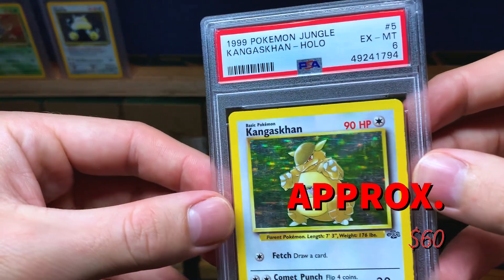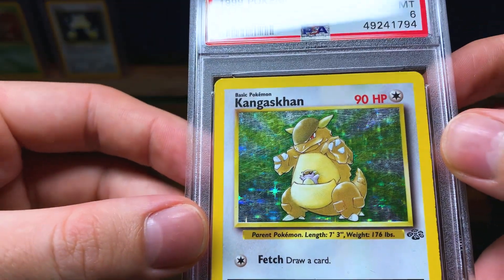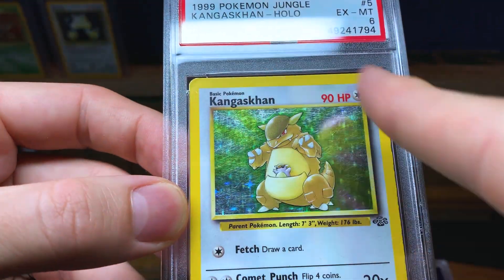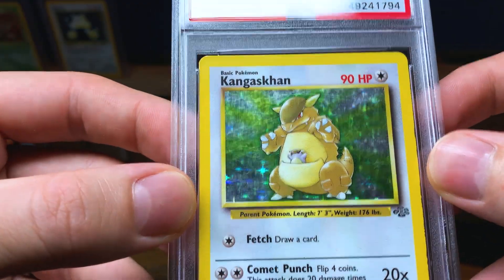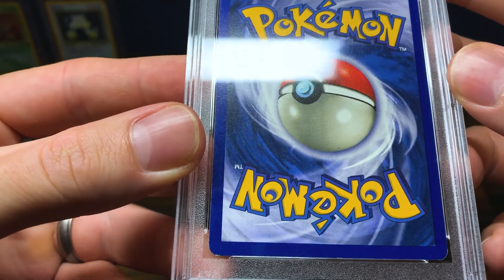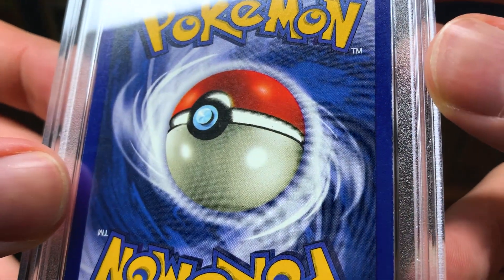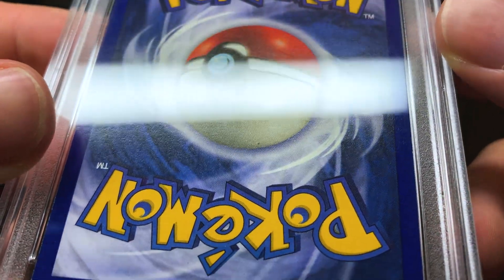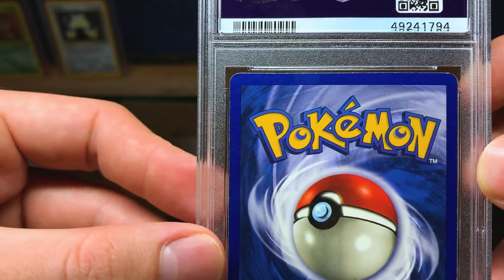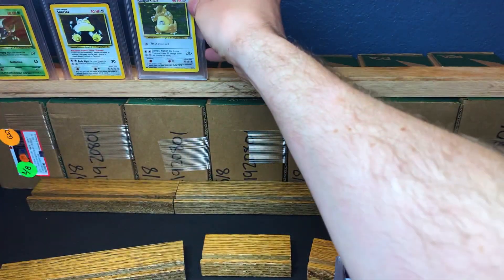Now we have a PSA 6 Kingler. These grades are kind of rough. You can see the scratches are pretty heavy on it — not the prettiest card in the world. The back's not terrible though. It's the holo scratches that hurt it, but the whitening on the back is not really bad.